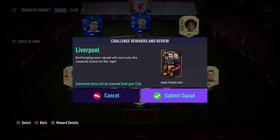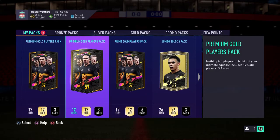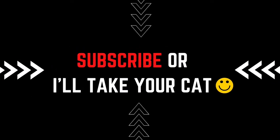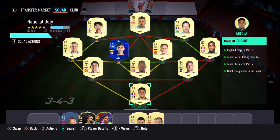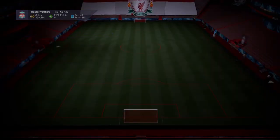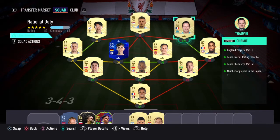Anyway, this is how I completed the first one, and I'm going to complete the other two — I'll be right back. We are back. So this is the second squad I turned in. I used an 85 Son. Every single player I have used, I packed. So this James Milner SBC will cost me absolutely nothing.